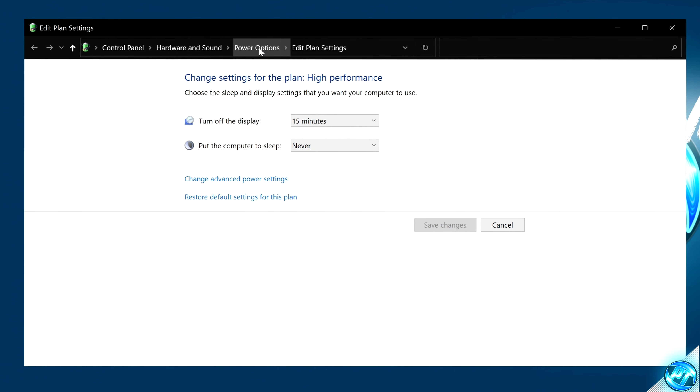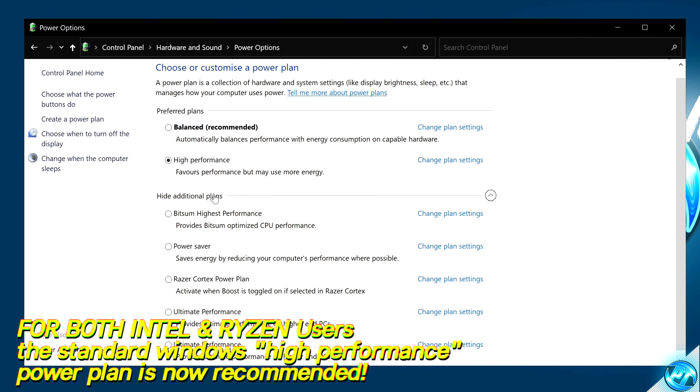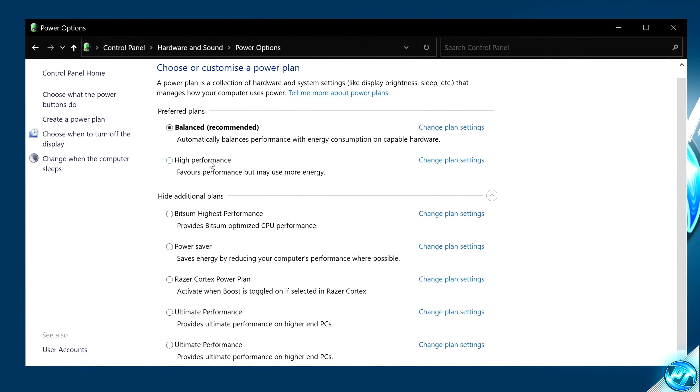It is vital to be running on the correct Windows Power Plan to get the most out of your resources. Navigate to the bottom left, type in 'Power Plan', navigate to Edit Power Plan Options, go to the navigation bar, select Power Options, then Show Additional Plans to see every power plan available. Both AMD Ryzen and Intel users, regardless of CPU spec, should use the default Windows High Performance Power Plan. Select it and exit out.